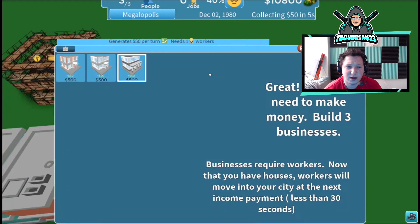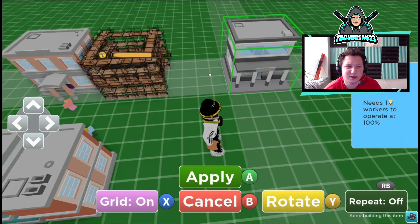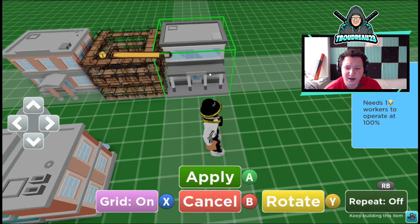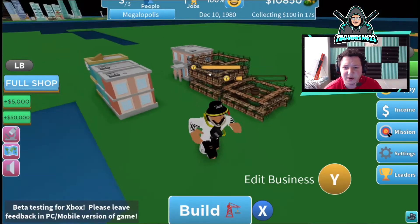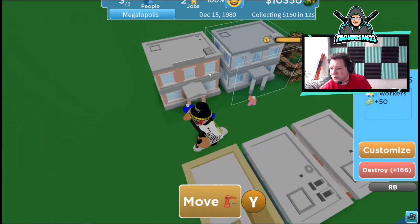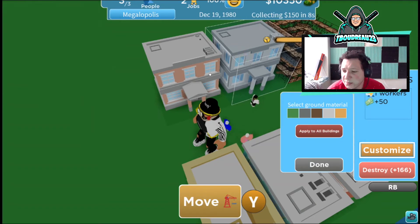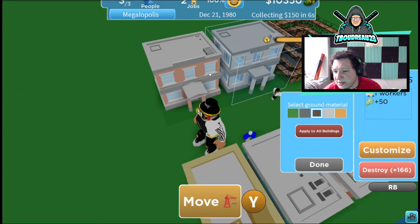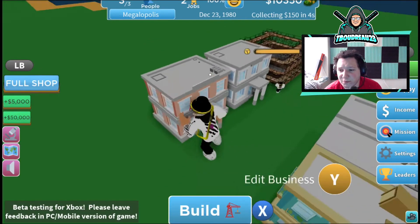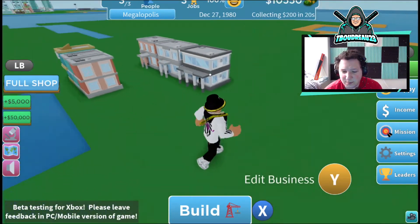We're going to put this one right here. We just need the businesses to get workers. I can customize the business — customizing is just kind of changing the color and detailing and stuff like that. I don't really care for it; these buildings are all looking good.